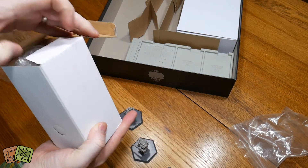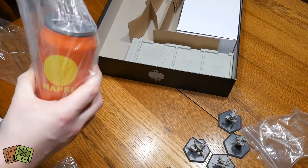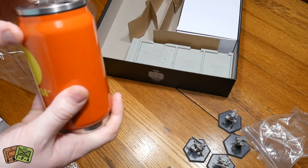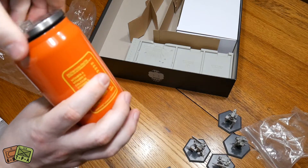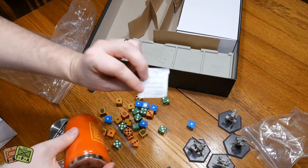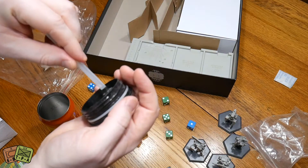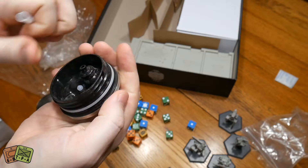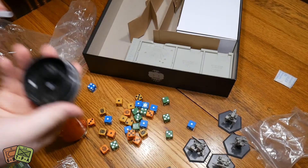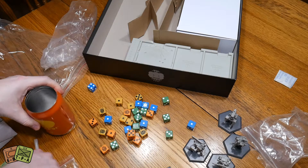Here's an extra add-on — a Hapsi can thermos. This is extremely thematic and it's not just a little can; it's a full genuine thermos flask that you can actually use. It comes with a straw, has an airtight rubber seal, you can genuinely and unironically drink out of it. It's metal, 12 fluid ounces — or you can just use it to hold your dice.